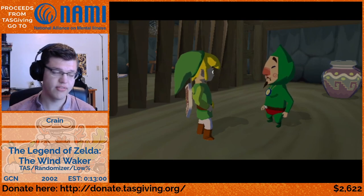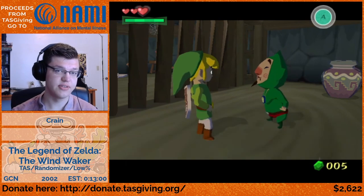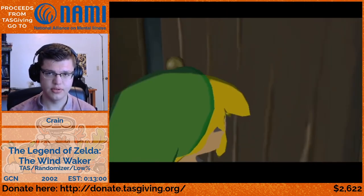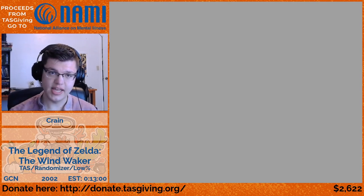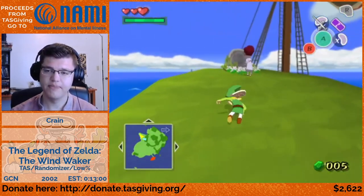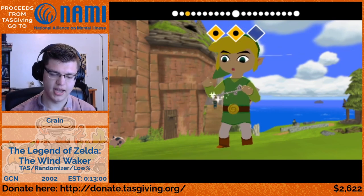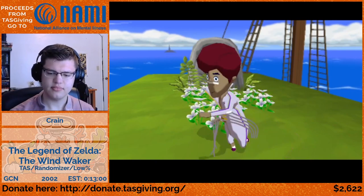We're going to get more Triforce stuff because we need the completed Triforce for the run — you can't get to Hyrule in the randomizer without the Triforce, there's literally no known method for it. The leaf is for a segment coming up in Hyrule itself along with the final part of the run. We'll get another item that's specifically used to skip three other items.